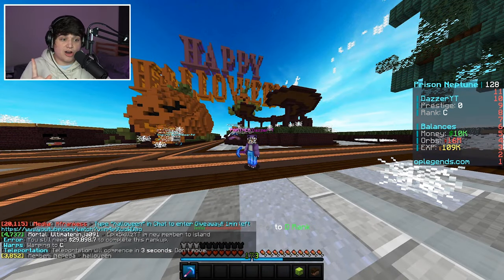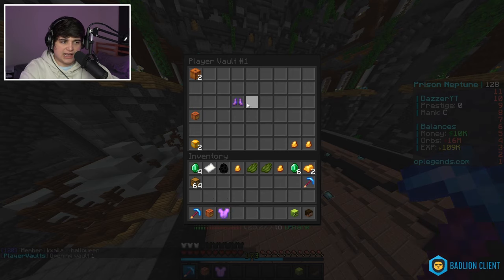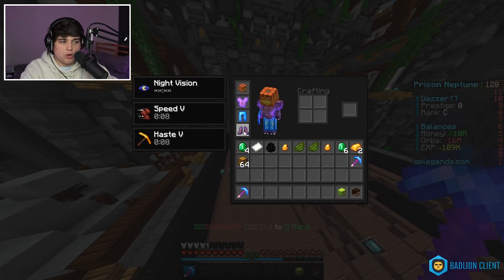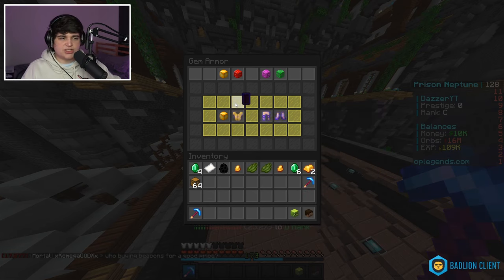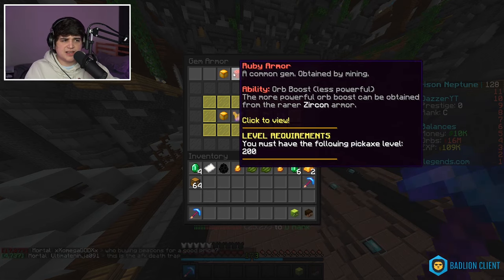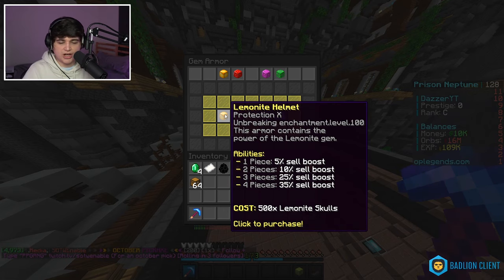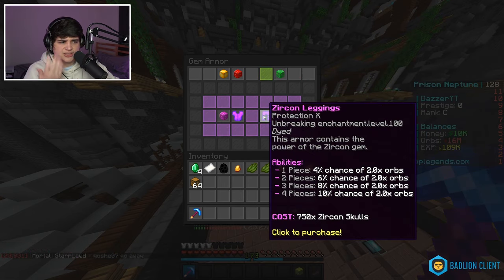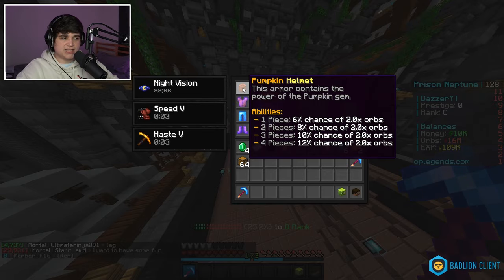Before mining, here's something cool: in my personal vault I have the pumpkin set from the loot box. Every time you wear it, it gives you an extra percentage chance at two times orbs. This is the most OP set on the server. There's also something called gem armor, which is custom armor you get through mining by collecting skulls. The best gem armor is Zircon — 4%, 6%, 8%, 10% bonuses — but pumpkin is better at 6%, 8%, 10%, 12%. With three pieces on, I have a 10% extra chance at double orbs.